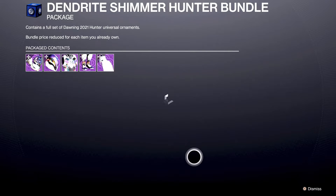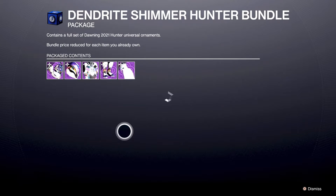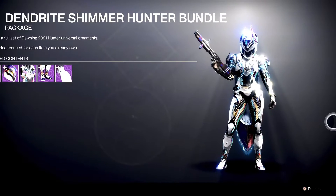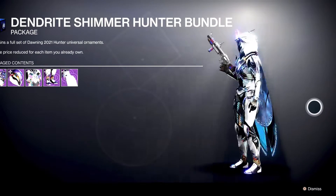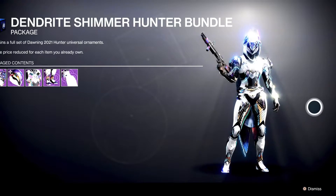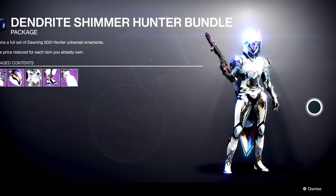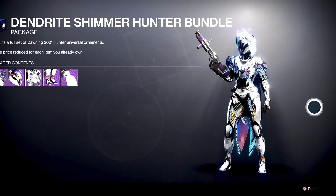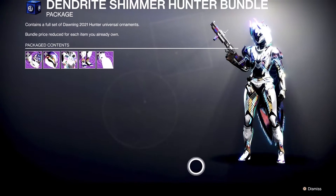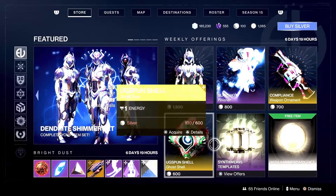You can see the new Dawning armor set — the Hunter set for this season. This is on a PS5, folks, and I am hardwired in. My internet is 400 megs a second so I don't understand why Bungie or PlayStation does this, but check that out — look at the shininess. I hate it but I love it. I'll probably end up getting all three of these. I definitely like the way it looks — it's smooth and probably one of my favorite Dawning armor looks since they started doing these.